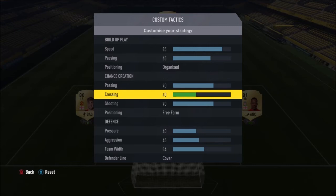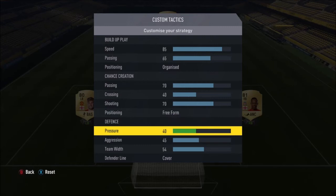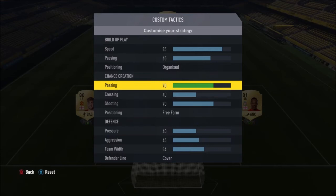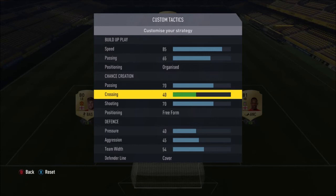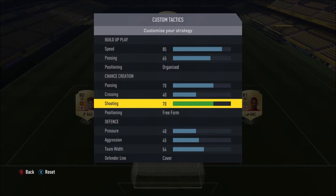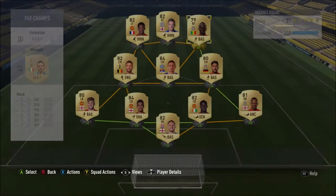Custom tactics: Speed 85, Passing 65. Positioning: Organised. Passing 70, Crossing 40, Shooting 70. Positioning on Free Roam. Pressure 40, Aggression 45, Teamwork 54. Defender line on Cover — Cover is vital because Offside Trap lets strikers time their run and beat your defence, whereas Cover prevents that most of the time. Crossing is low because we want to create passes and shoot rather than cross, especially with a narrow formation where speed needs to be high.